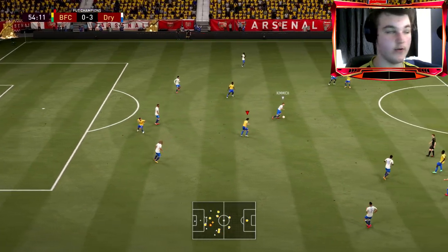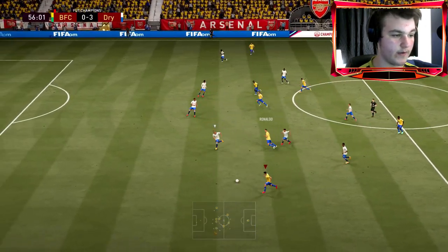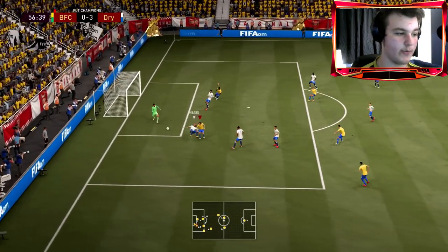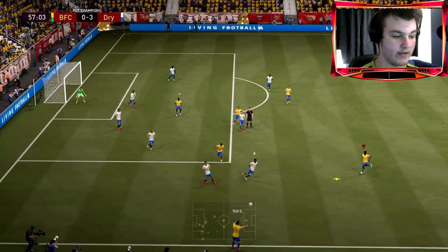Basiche over the top to Ronaldo — that is a very solid ball, very very solid. Unlucky not to get anything from it but a very nice through ball. Here we go — overlap as well. Can we ping out to Ronaldo? He wasn't making a run unfortunately. Dalby almost got to that, so if Dalby could have got there in time we could be looking at an assist there.